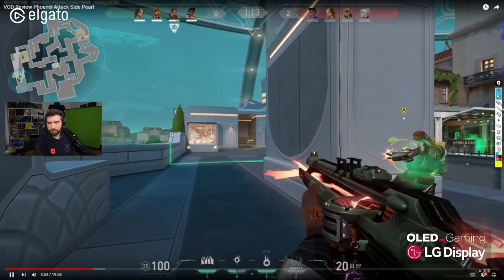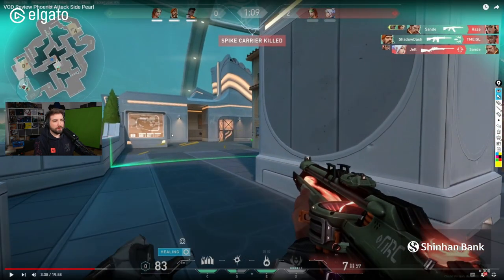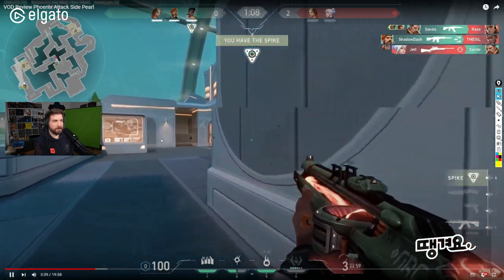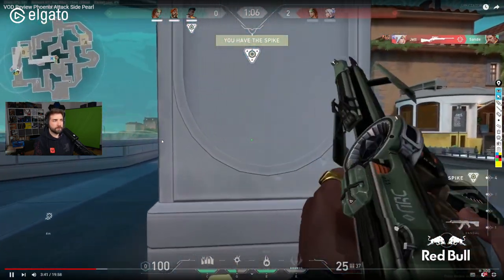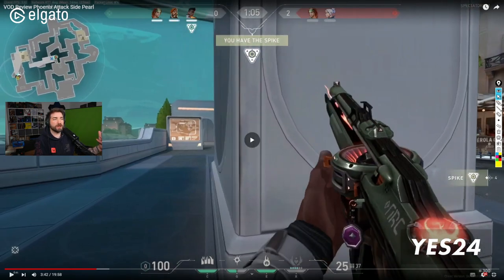Do this for a few minutes before playing. You don't have to do it before each game, but practice this a little because I think it's the biggest problem for you. The utility doesn't matter, everything else doesn't matter — from what I see, you're swinging before you're mentally ready to fight because your crosshair is not thinking about fighting.